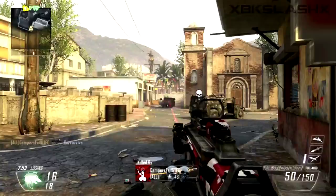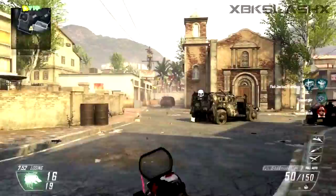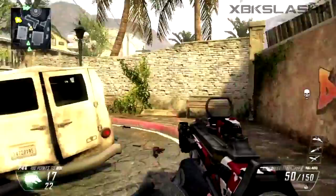A shotgun would not be good on those maps at all. On the other hand, on a map like Slums, snipers won't work so well but shotguns will work really well alongside your submachine guns and assault rifles.